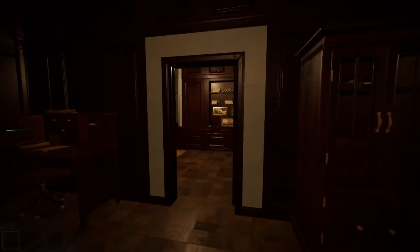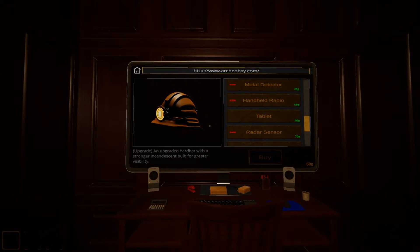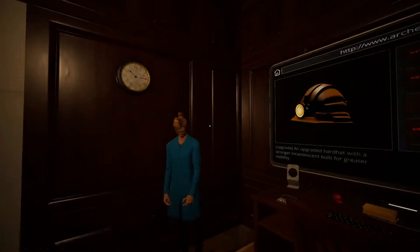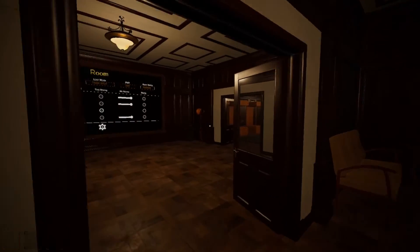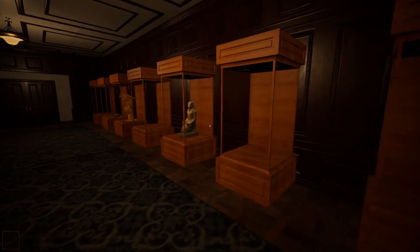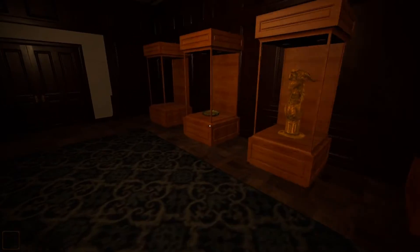Over on this side we have a giant computer, and this is where we can upgrade stuff and do stuff with that. Then down here — is this what I think it is? We've got some artifacts and stuff in here.